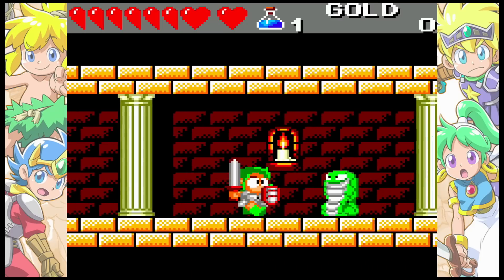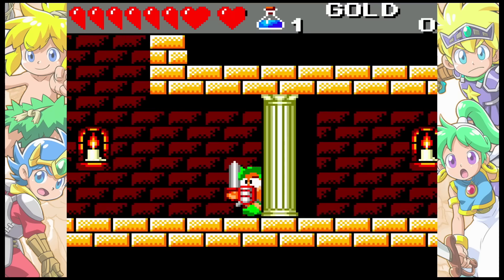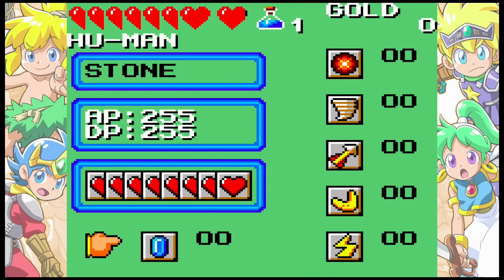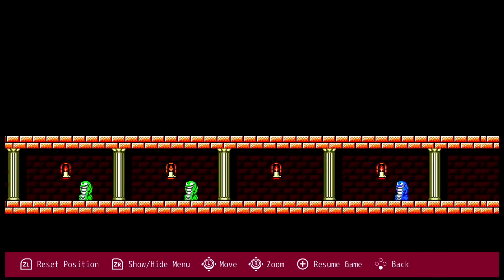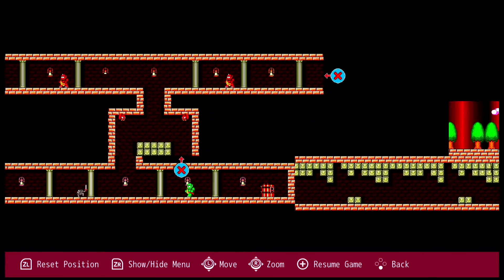If you ever wanted to see what it looked like on the Game Gear — I never had the Game Gear version — you can check it out just because you can. You might wonder what's up there in a certain area. You can always access the map and see — and in this case, literally nothing's up there. Well, good to know, I won't have to worry about it.